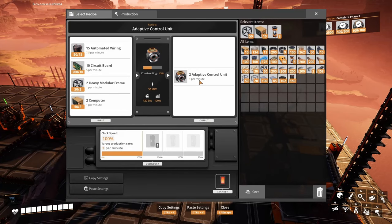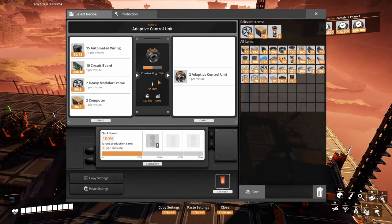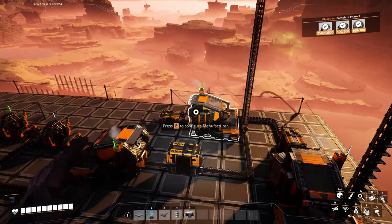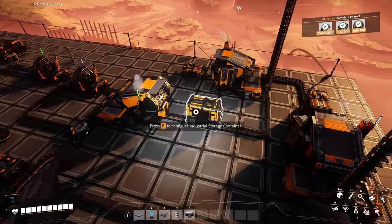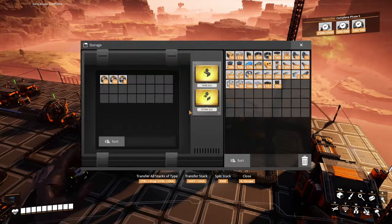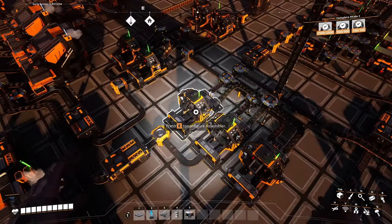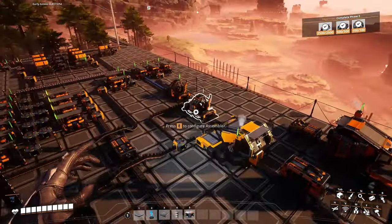Sending wire here just to make the adaptive control unit — using only 7.5. We have some stored. We're making those, we have the circuits, the frames, the computers. We have 108 extra adaptive control units — we're gonna use them.